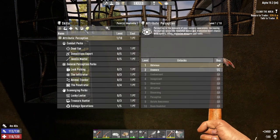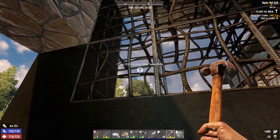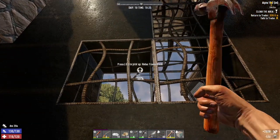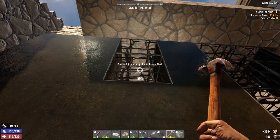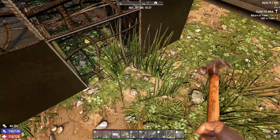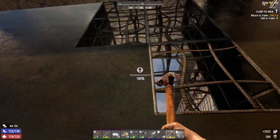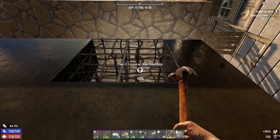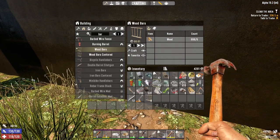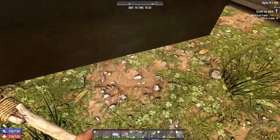I want an auger - it's my number one concern. The best way to get the auger is Better Bartering 4, which makes the auger start showing up in the trader's inventory. If you're waiting for an auger schematic, good luck - I've never seen one in Alpha 19. Correct me if I'm wrong, but I'm almost positive I've never seen an auger schematic in Alpha 19.